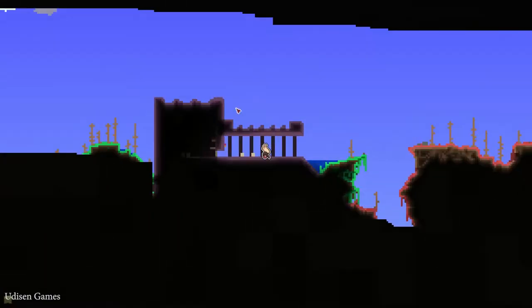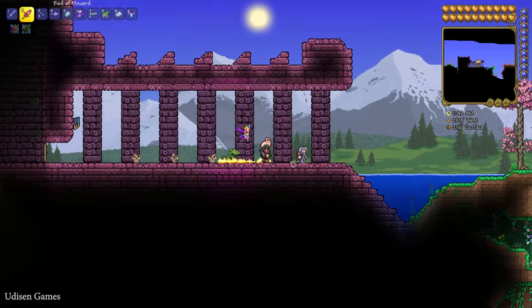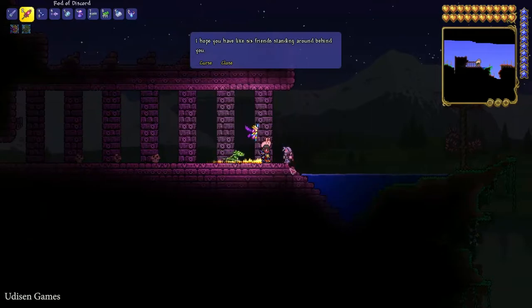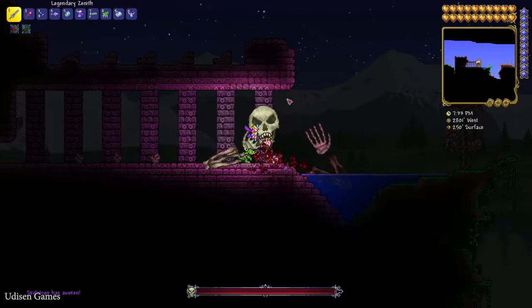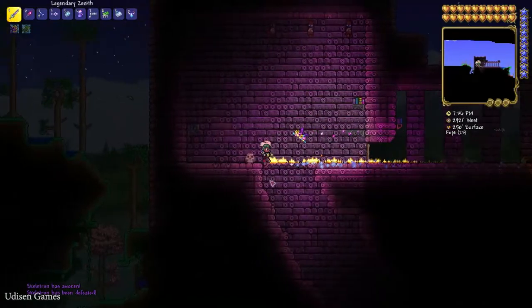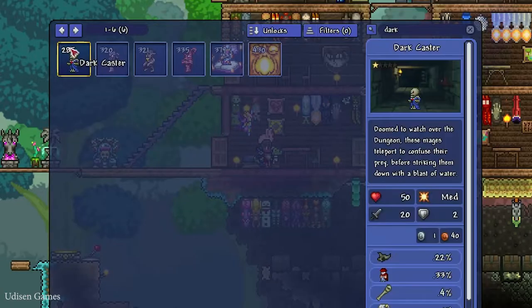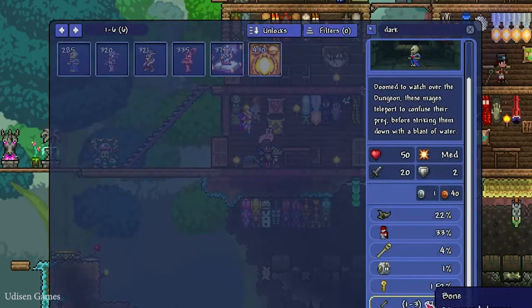Find on the surface the dungeon structure with the Old Man. Wait for night time and talk with the Old Man. Press right mouse button to activate the Skeletron boss and kill it. Then go inside the cave and find and kill several Dark Casters — remember this guy. This guy drops bones. You must collect 45 bones.